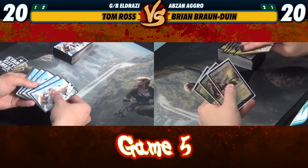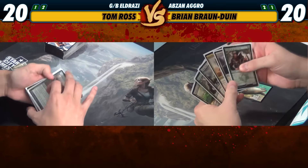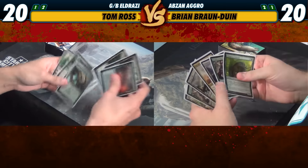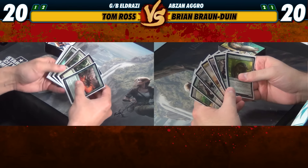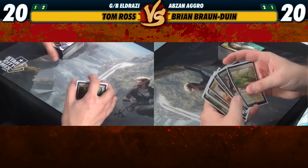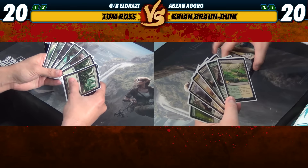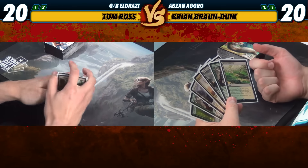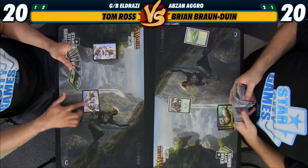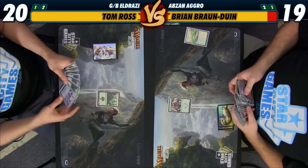Alright, we're here for game number five. I get to be on the play and hopefully can go the distance. Being on the play, let's see — this is six cards. I think this hand is a keep but it is a little bit awkward. We need a third land for sure, but there are a lot of really good draws that make our hand much better. We'll start with a Forest and a Warden of the First Tree.